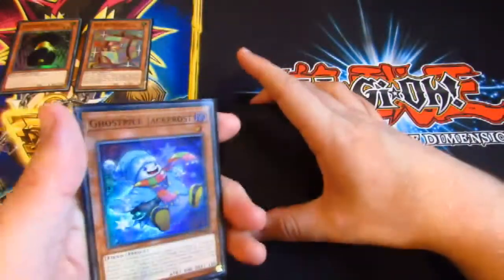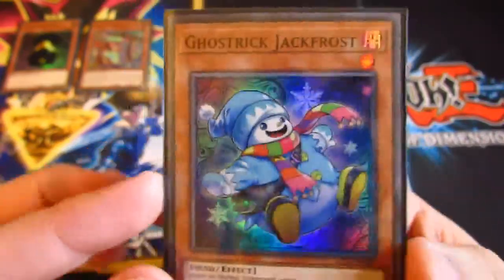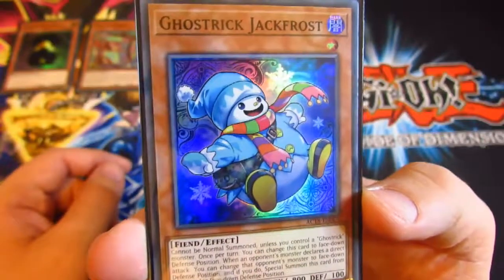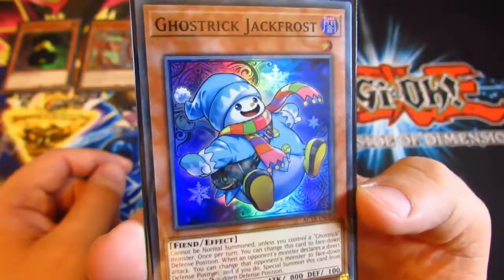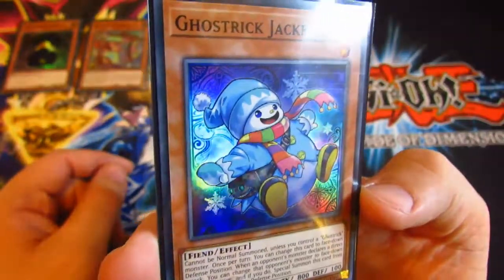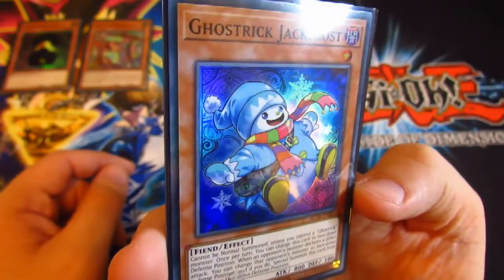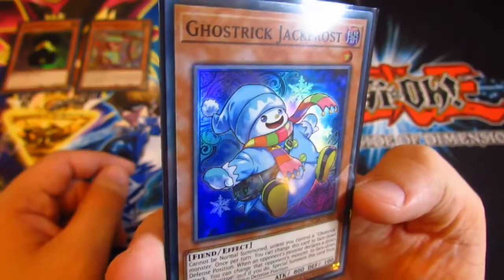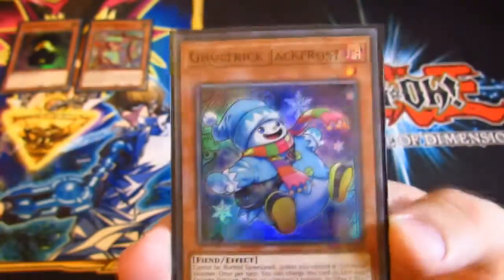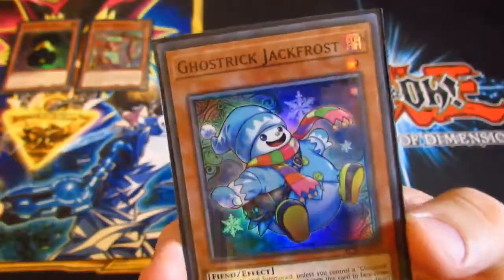December 3rd: Ghost Tricks Jack Frost, which was the cover card for the advent calendar. This card's effect — cannot be normal summoned unless you control a Ghost Tricks monster. Once per turn you can change this card to face-down defence position. When your opponent's monster declares a direct attack, you can change your opponent's monster to face-down defence position, and if you do, special summon this card from your hand in face-down defence position. So it's kind of a hand trap — you can stop your opponent attacking you directly. Nice card for stall decks for example.